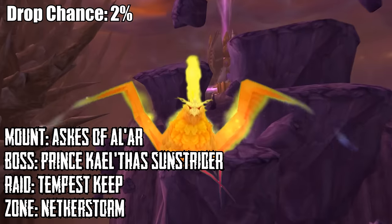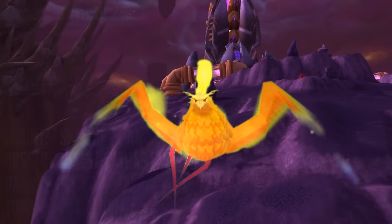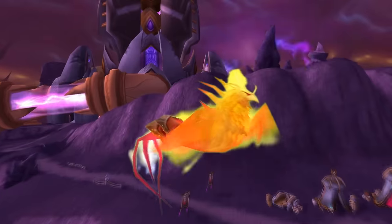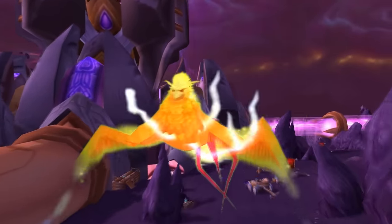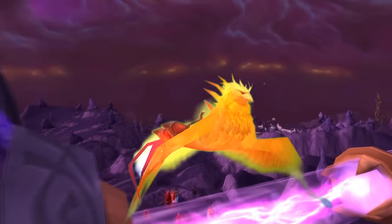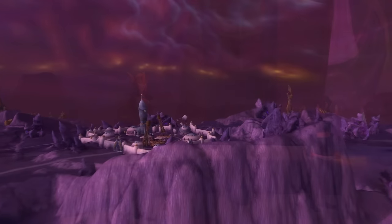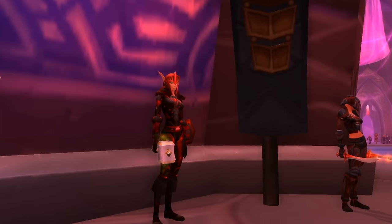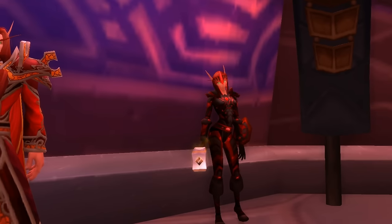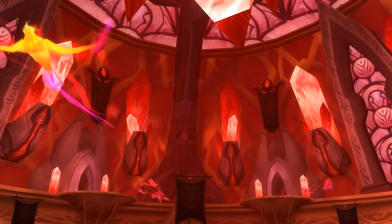At number 1 is the Ashes of Al'ar, which drops from Prince Kael'thas Sunstrider in the Tempest Keep. This mount has a 2% chance of dropping, and obtaining it also grants you an achievement. It can occasionally appear on the Black Market Auction House ranging from 500k to 999k gold, or be looted from unclaimed Black Market containers — though the drop percentage from containers is unknown. I wouldn't recommend the containers though; I spent 20k on one and got Alliance bracers I couldn't even use, so I'll just stick to running the raid.